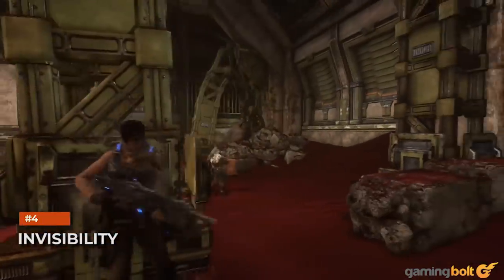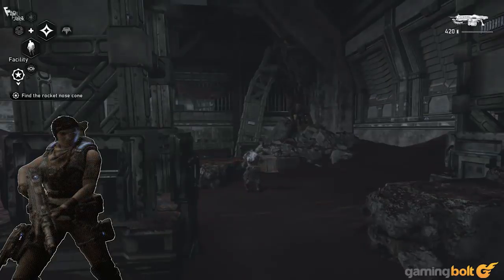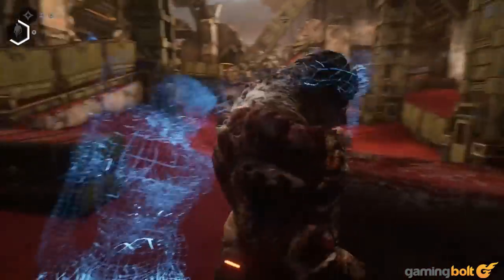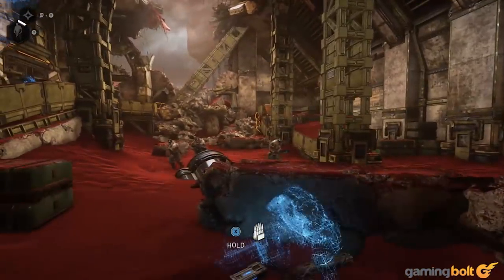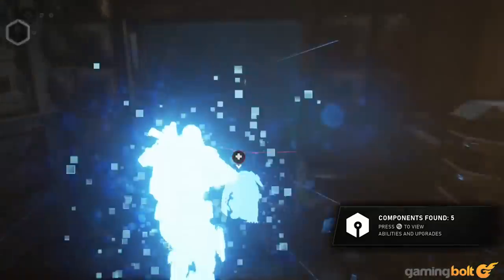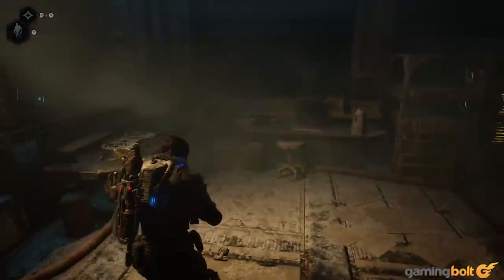Invisibility: Cloak is yet another one of Jack's abilities, and as its name suggests, it makes you and your squad invisible for a short time. Not only is this a great tool for when you're trying to utilize stealth, but it's also recommended that you use it in the middle of fights to make enemies lose track of you. This will allow you to flank enemies, get in better positions, get past things like turrets, and maybe even get better shots at certain enemies with weak points in very specific places.